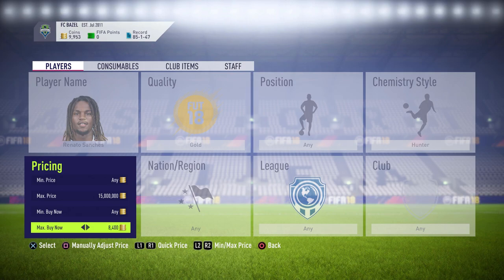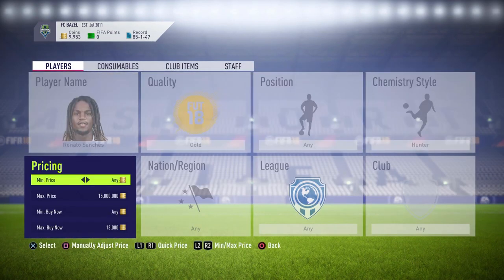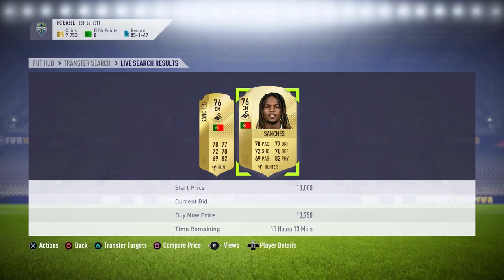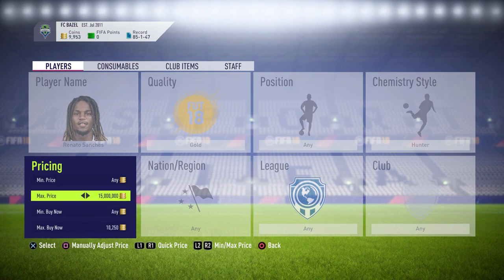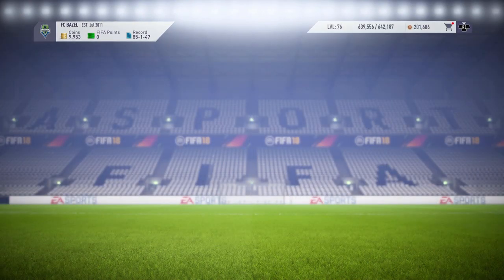Set the max to 15,000 and then quickly check the prices — that one was 10k and after that it was 13,750. The next highest one was 30,750 coins. So this 10k one was there for quite a while; it would be there for like 5 minutes and you could get like 3k profit.